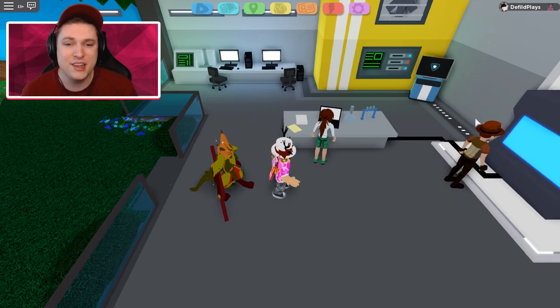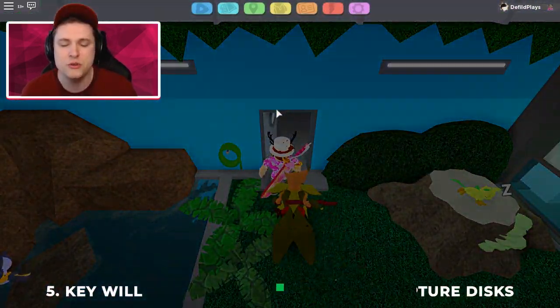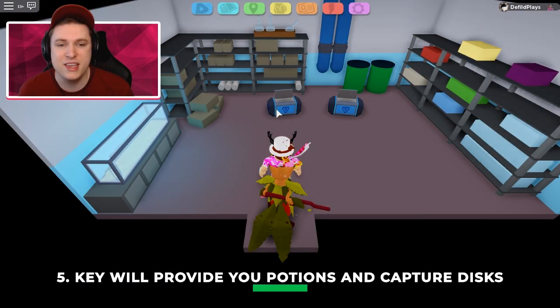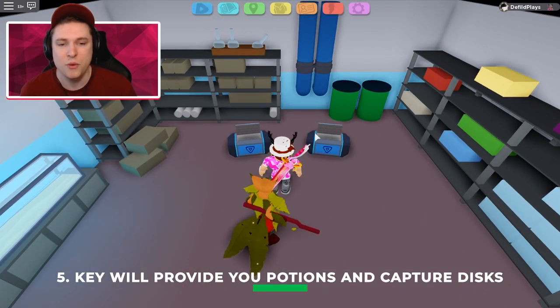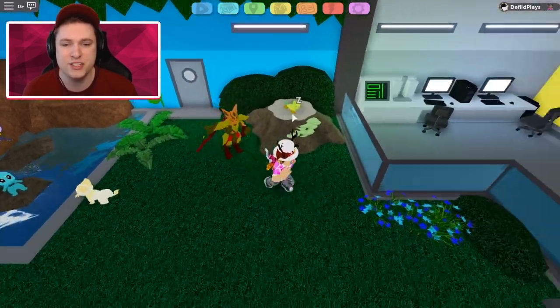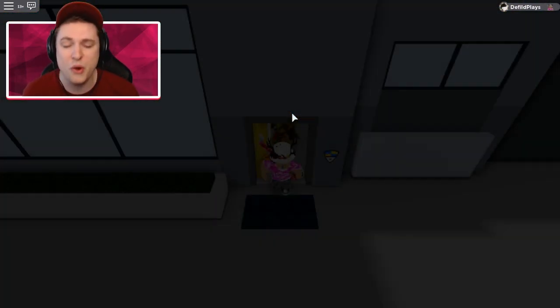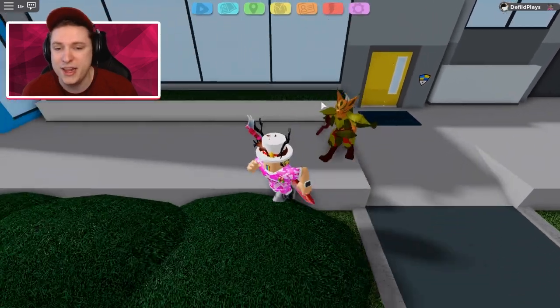If you follow the storyline, you will actually get yourself a key from your parents. If you guys didn't know, you can go through this door if you have the key and get yourself two item boxes, which give you some Star Arms, some Potions, and some Capture Discs. You can use them for adventure. I don't know if it's required for the storyline, but if you miss the door, go back and get yourself some free items.